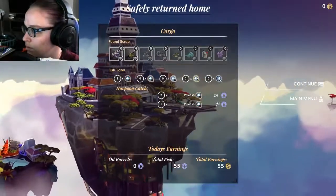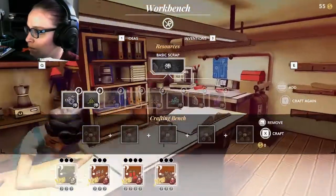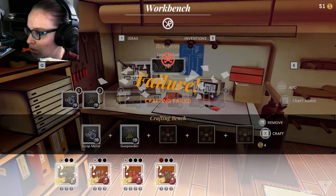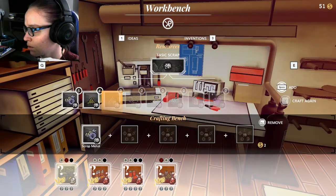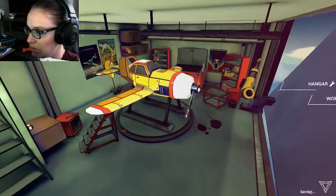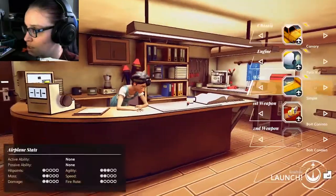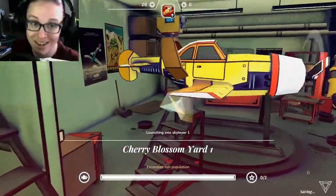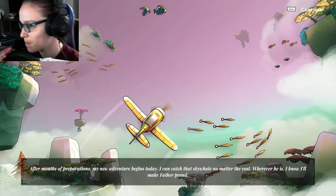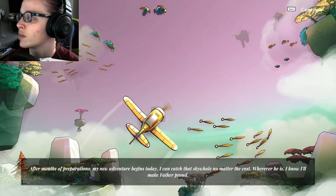Alrighty. Continue. I don't know what I did. Alrighty, so I've got 51 coins — I can't really do much — but I got a sky fishing license! So we'll go ahead and try to catch some more fish. We're just gonna try and catch some fish. After months of preparations, my new adventure begins today. I can catch that sky whale no matter the cost. Wherever he is, I know I'll make father proud.